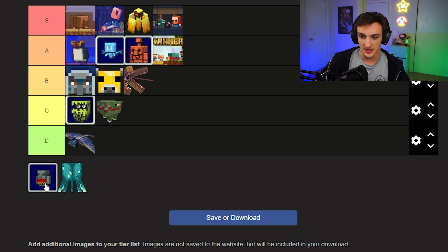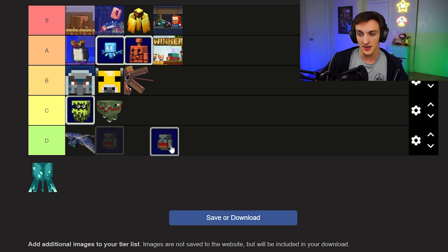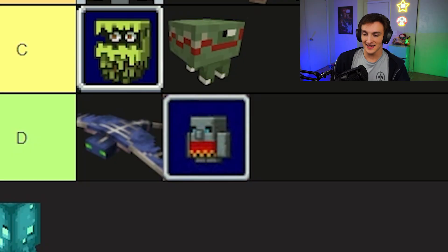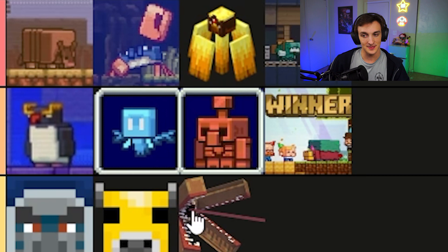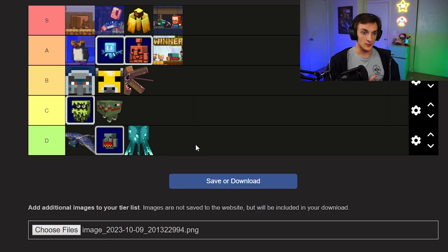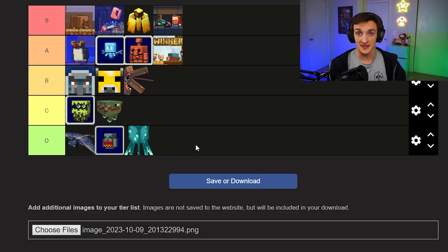We got a couple of losers. The Tuff Golem — the trailer literally just shows it picking up items and walking around with them. I guess it's a little cute, but compared to the Copper Golem, I think it's a good D tier. Same with the Glow Squid — I think the Glow Squid would be really cool if it actually glowed, but it doesn't. So it's going in D tier.